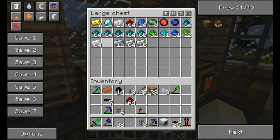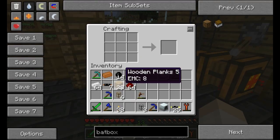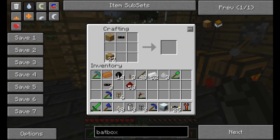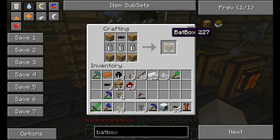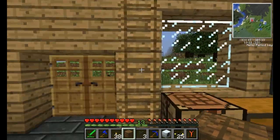Let's set that up quick. Before we go on, we'll need three of these. One, two, three. One, two, three. One, two, three. There we go. Toss this up here, toss some wooden blocks all around, toss some batteries in, and then we got a bat box. Yippee-ki-yay, motherfucker.